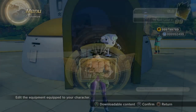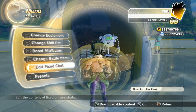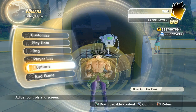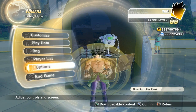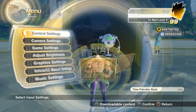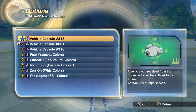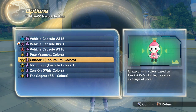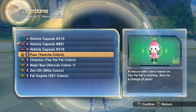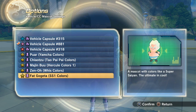It just took me a little bit of time to find, but yes — it is very similar to how vehicles work. You just go into Options, then go into the Vehicle / CC Mascot Settings — that's been changed and updated. Click on that and you can go through. They're like a five-star level or whatever, and you just equip them like any other vehicle. I'm assuming they do replace vehicles.